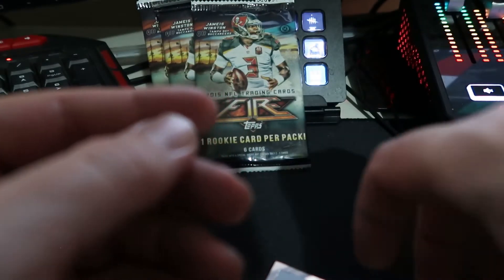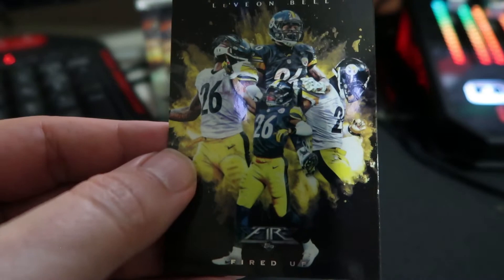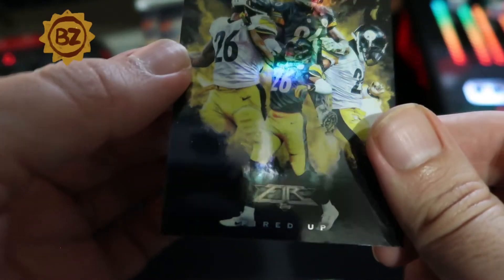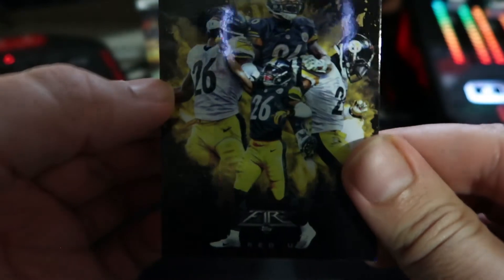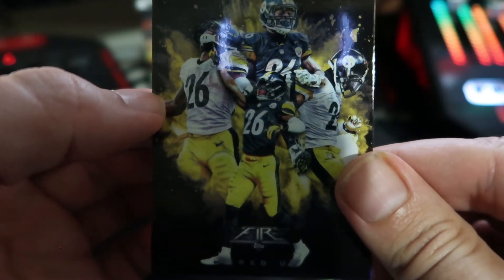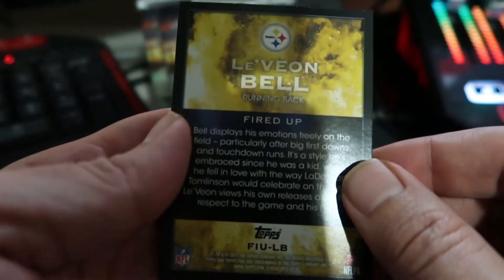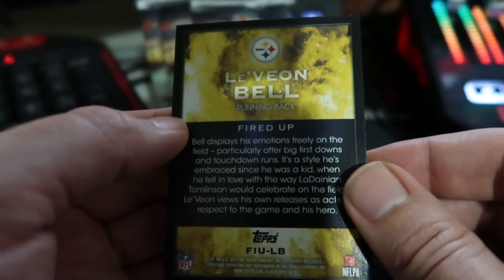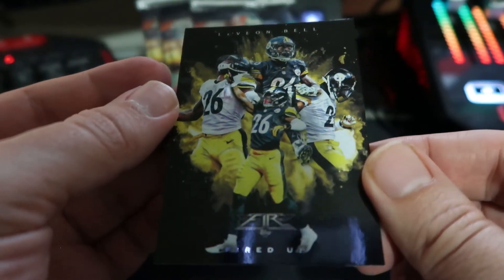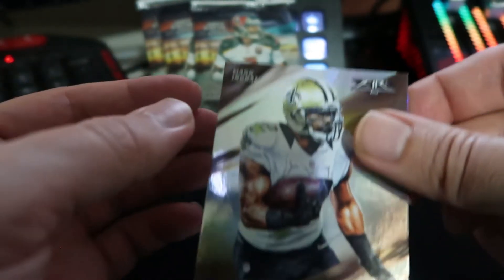They don't make Topps Fire anymore — they don't have a license. That's why all NFL cards are Panini now. Got another Le'Veon Bell — wait, is that 84 up top? That's the Steelers logo... no, that's a 26. It just looks like an 84 because of the helmet. I guess it's a fired-up insert. Hey Joe, want to look at this card? Look at that Le'Veon Bell! He misses Le'Veon Bell.